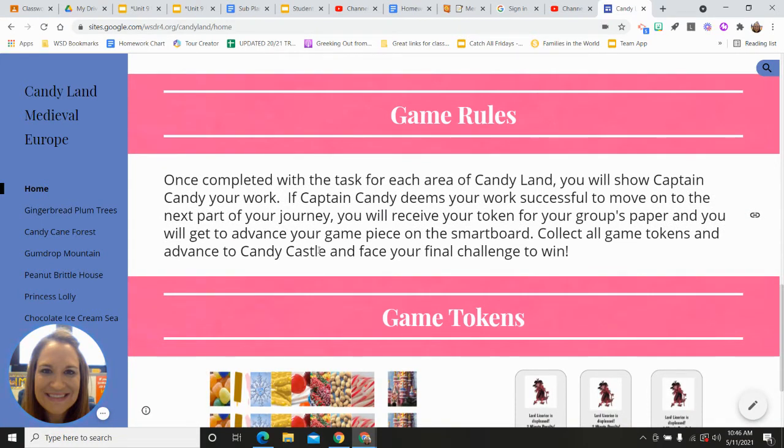The game rules: once you complete the task for each area of your Candyland, you will show Captain Candy your work. If Captain Candy deems your work successful to move on to the next part of your journey, you'll receive your token for your group's paper and you will get to advance your game piece on the smartboard. I will have the actual Candyland game board on the smartboard and we will move it to each part as you complete it.